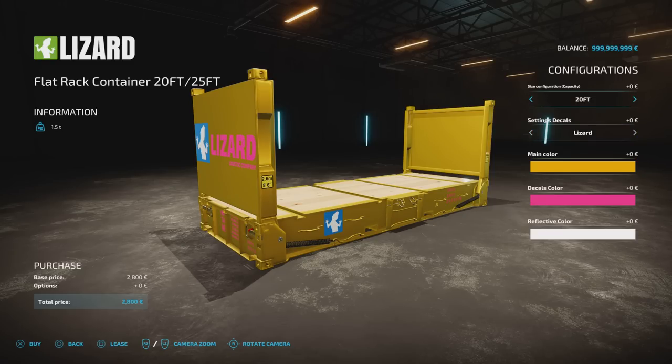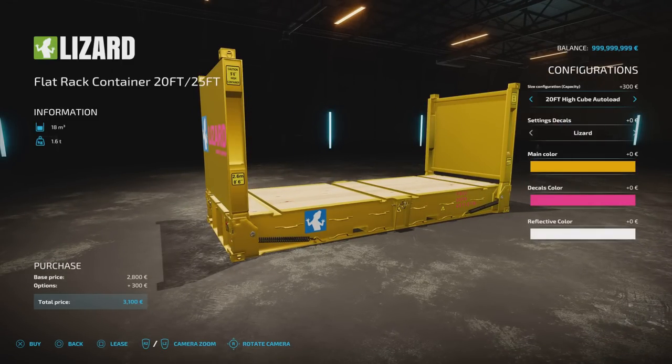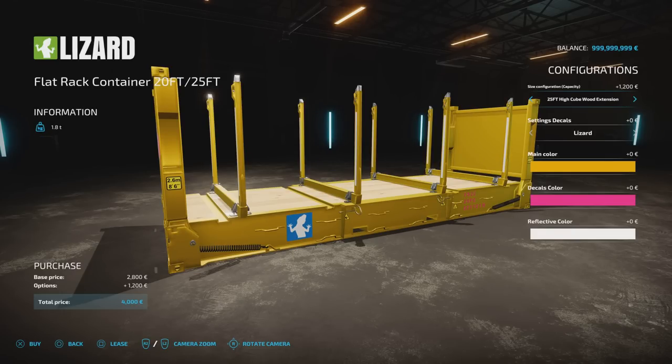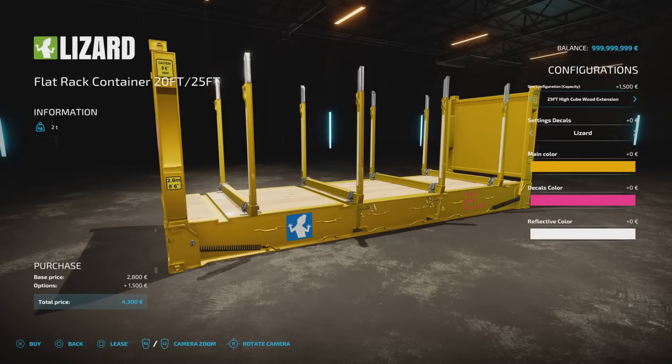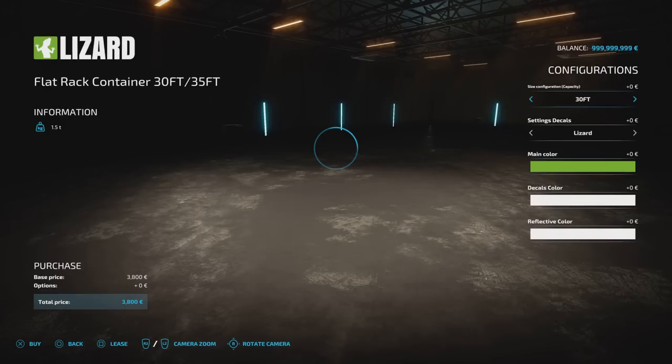Starting with the 20 foot: standard trailer back with straps, auto-load at 12,000 litres, auto-load unreal at 100,000 litres, then 20 foot with wood extensions. High cube versions: standard, auto-load at 18,000 litres, unreal at 120,000 litres, then wood extension. Moving up: 25 foot standard at 18,000 litres, unreal at 120,000. High cube 25 foot: 27,000 litres, 140,000 litres unreal, plus wood extension. The same options — decals, main colour, decal colour, reflective colour — apply across all sizes.